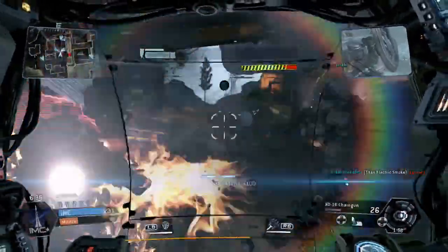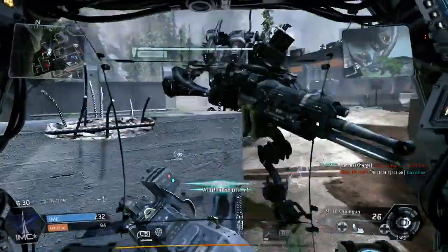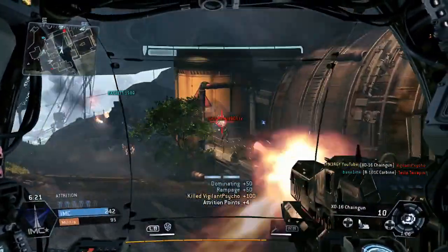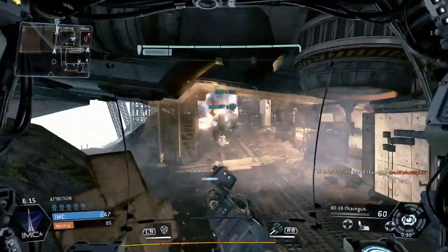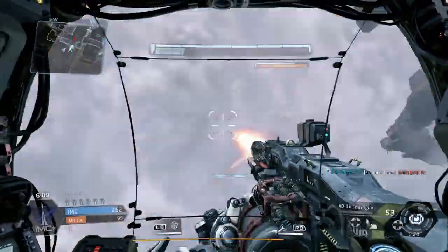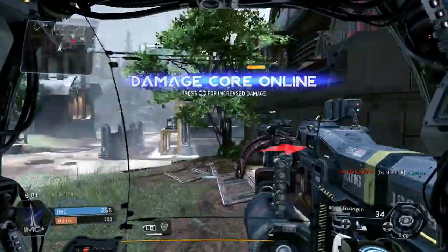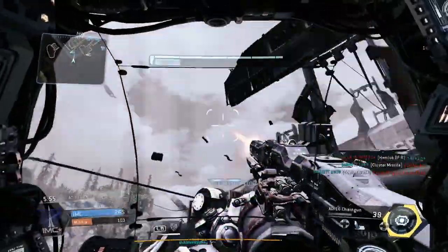I try to punch but he's in nuclear ejection so I back off. I can see human players behind me. Nice easy kill there. You can see the score on the scoreboard: 247 to 95 — pretty much dominating the other team. I did feel a bit sorry for them but I had to start from scratch. More titans incoming, backing off, putting my increased damage on.